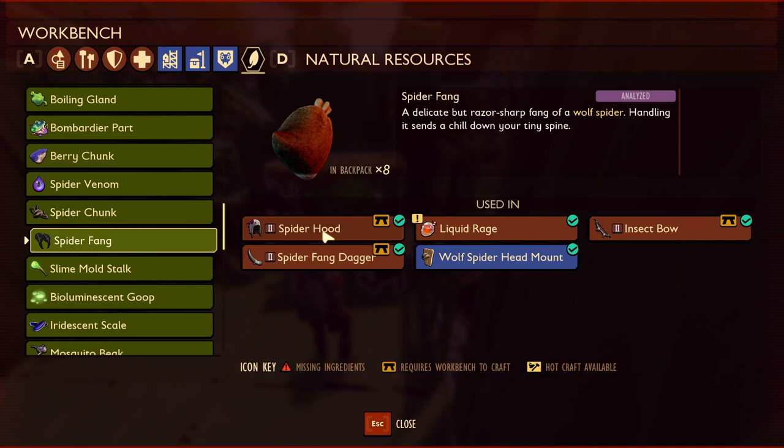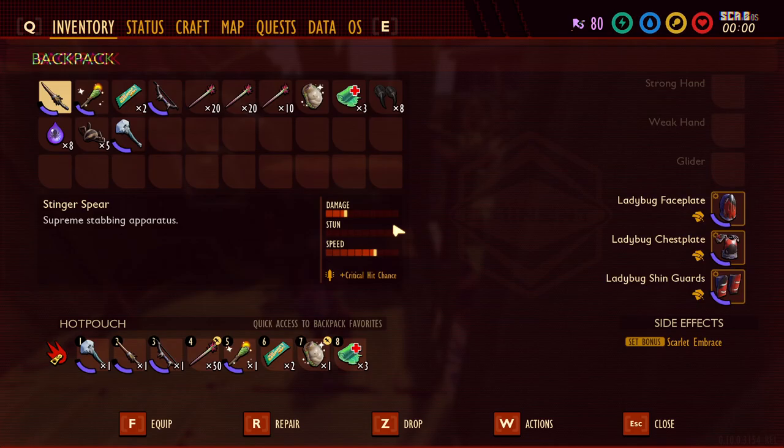The spider fang is the third resource dropped by the wolf spider — they drop these while the orb weaver does not. The spider fang is needed to make the spider hood helmet piece of the spider armor. It's used to make liquid rage, the smoothie that lets you do more damage. It's also needed for the insect bow, the spider fang dagger, and the wolf spider head mount.